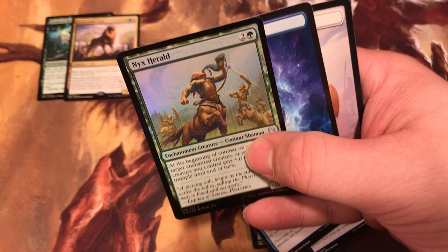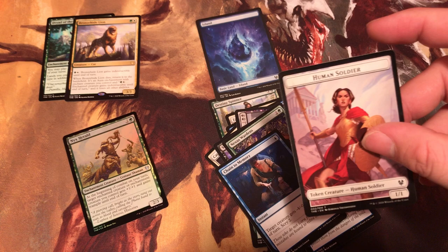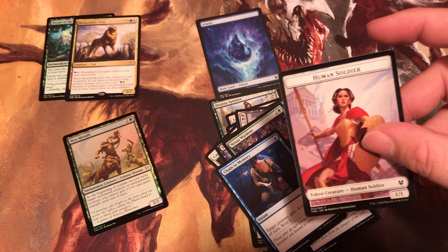We got a foil NYX Herald. We got an island as the land and then a human soldier as the token. Well, I hope you enjoyed this video — it's been brought to you by your boy Booster Beaks. Bye bye, see you later. Have fun, like, comment, and subscribe. Bye.